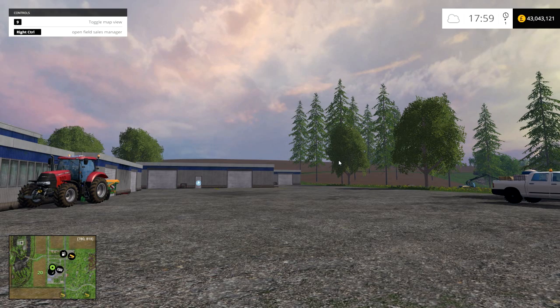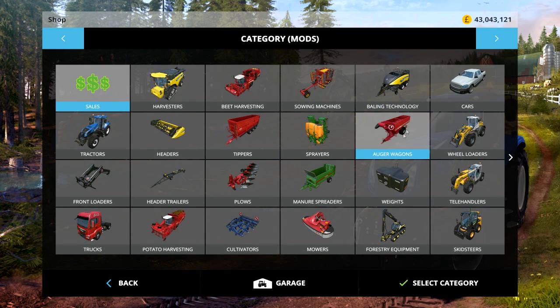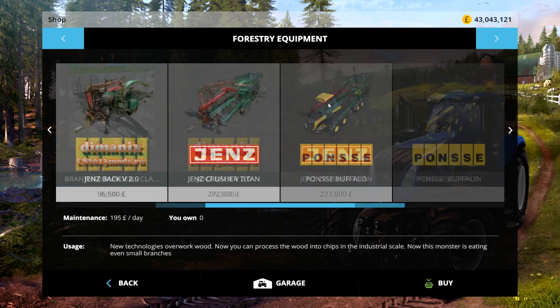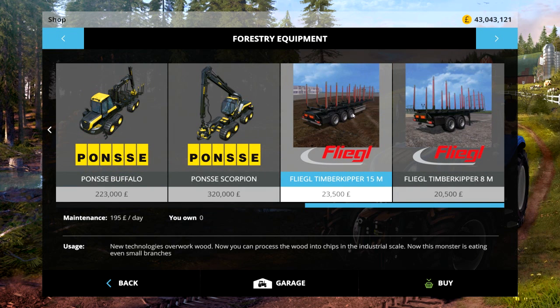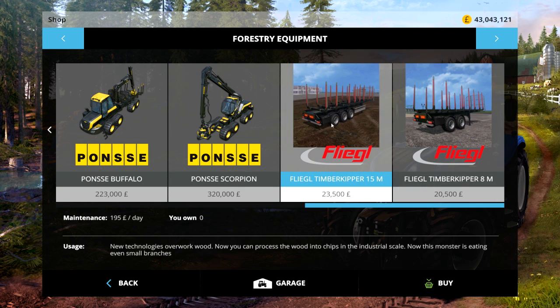It's a logging trailer actually. Let's go and get it. I think there's two of them — in fact there is. I imagine they're in forestry equipment. Yep, here they are: the Fliegel Timberkipper 15m and 8m. They look like normal timber trailers but there's a slight twist and I'm going to show you that in a moment.